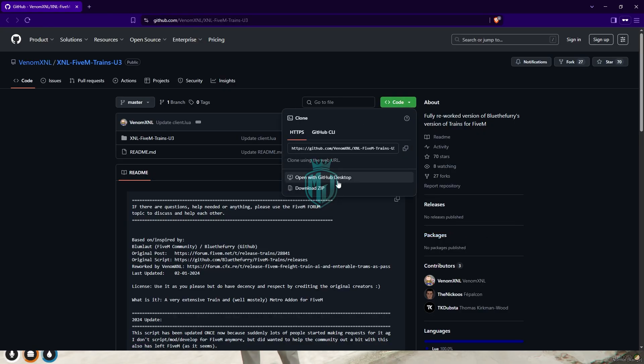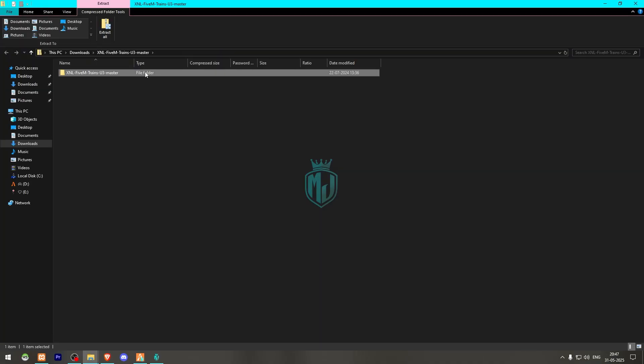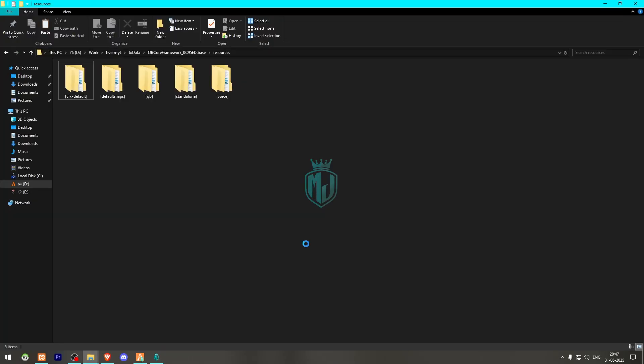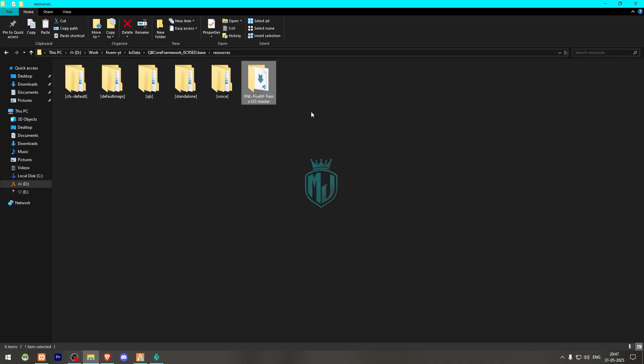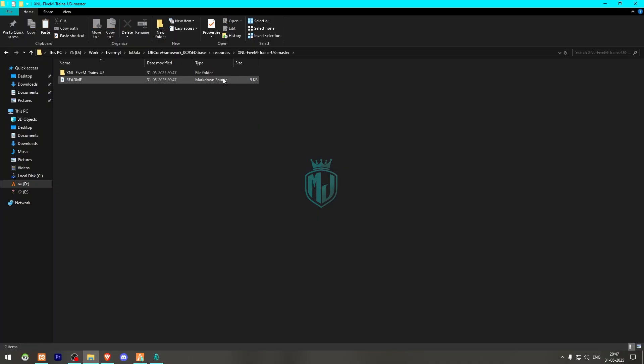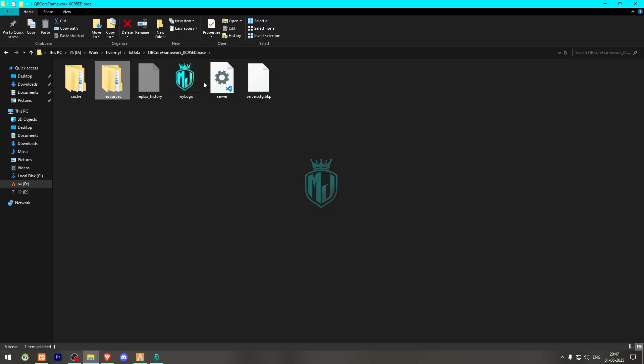First we need to download it. After downloading, we simply open this file and extract it to our resources folder. Then we need to cut this folder, drag it outside, and delete the wrapper folder.